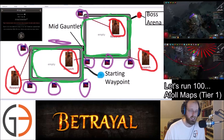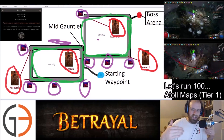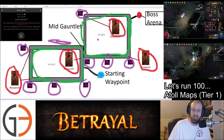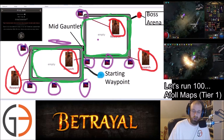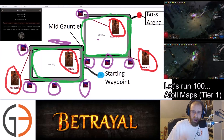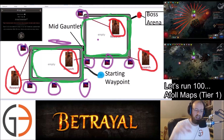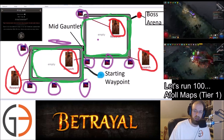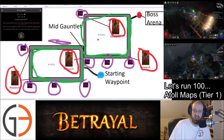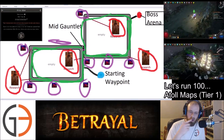My advice when magic finding in a party is normally not to run an Abyss plus a Breach because somebody's going to die from a deadly abyssal monster or if a Breach Lord shows up. But for this low tier map, I actually needed to run the Abyss inside the Breach in order to keep rampage going, because the mob count was really low. In Atoll, the middles are empty.